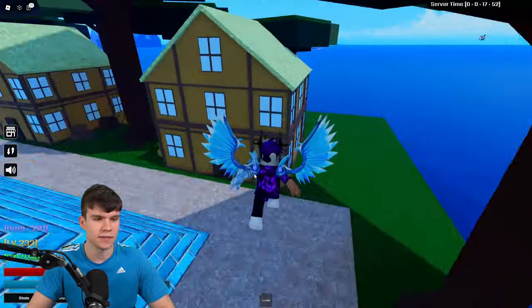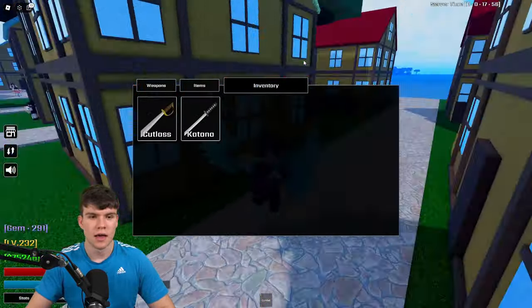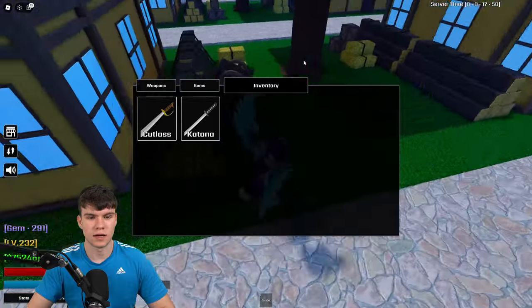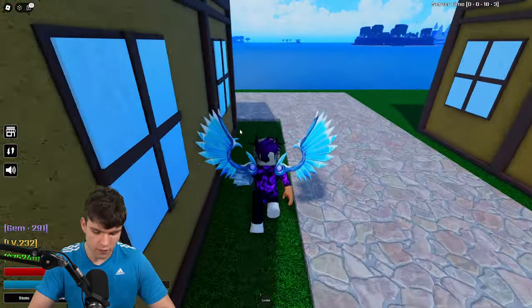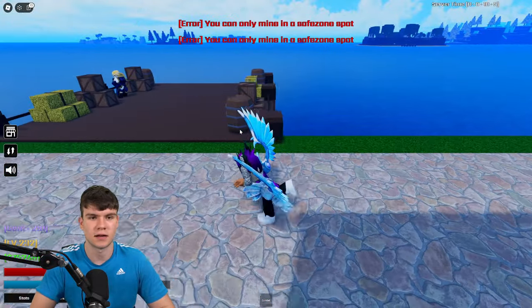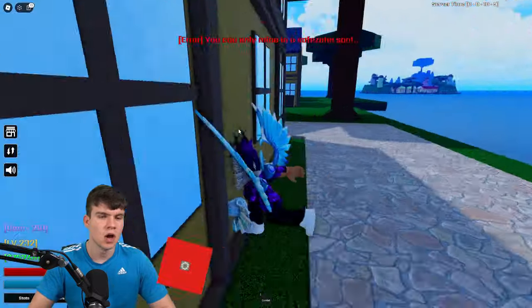Now, how do you go ahead and mine? They just added mining to this game. If you go into your inventory and you have a pickaxe — keep in mind if you don't have one, you're going to have to buy one. You need a pickaxe. Whenever you click M on your keyboard, as you can see right now, it says you can only mine in a safe zone spot.